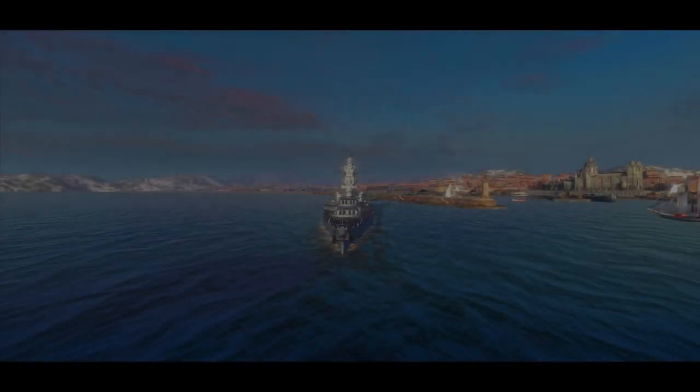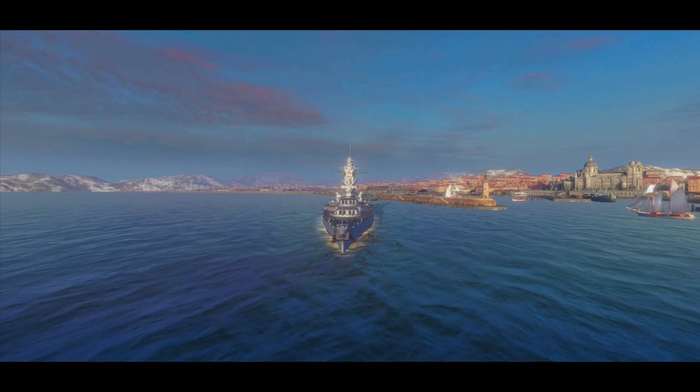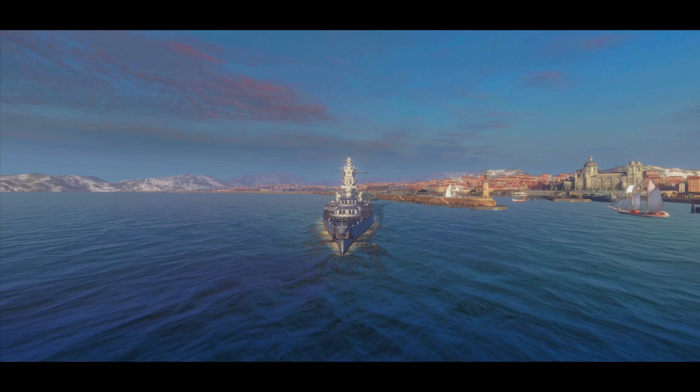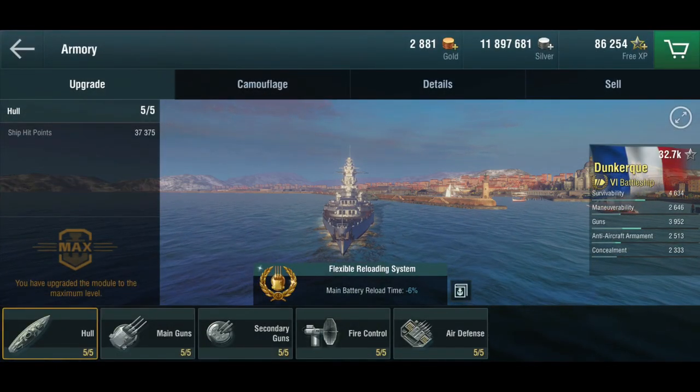Hello everyone and welcome back to World of Warships Blitz with Terry. Today we're looking at a ship that, probably whenever you're going to encounter it in battle, is going to look exactly like this. This is the Dünkirk, the French tier 6 premium battleship.